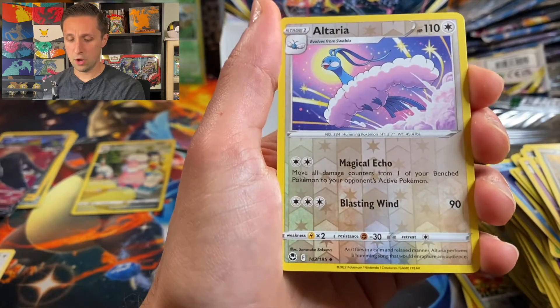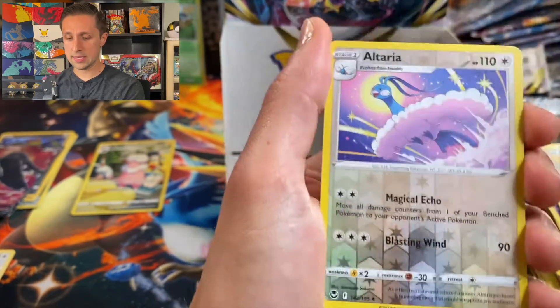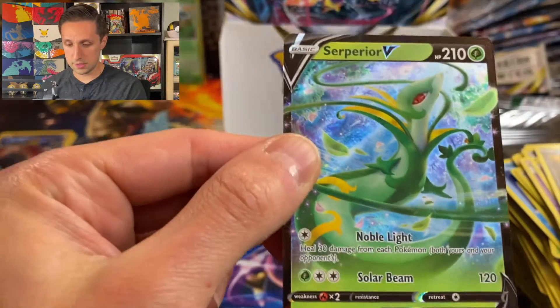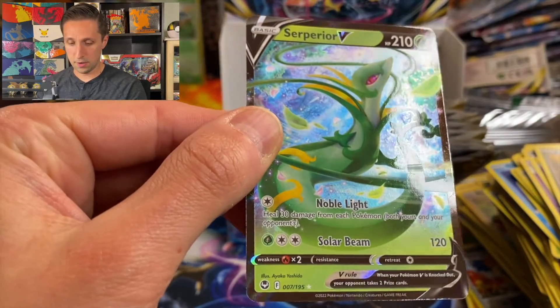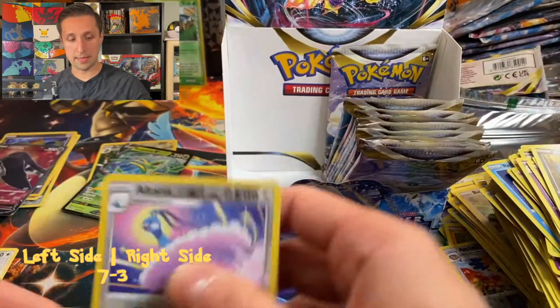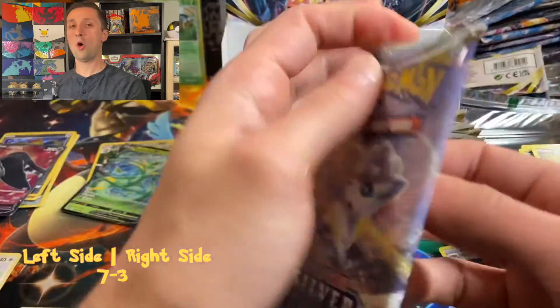We've got an Altaria reverse, and — ooh — Suicune V. This is the first time we're pulling this card. This is actually a room for the whole artwork. Check that out, Suicune — Ultra Rare. Nice, that's a hit. We'll put that down there. So we're up to three, only five more to go.